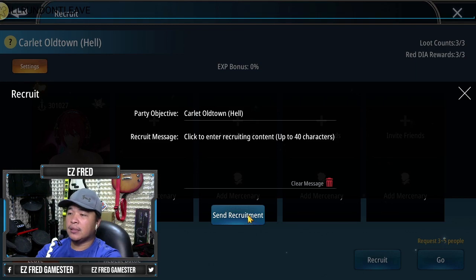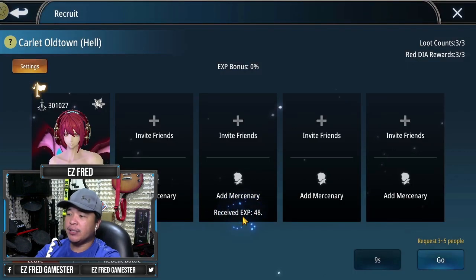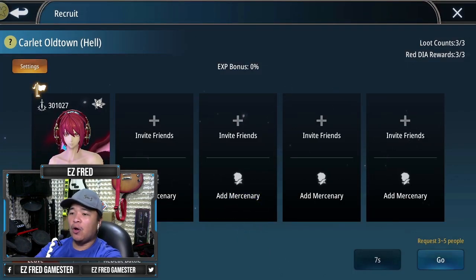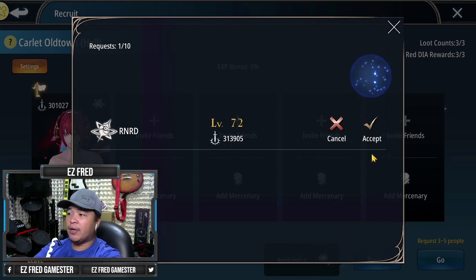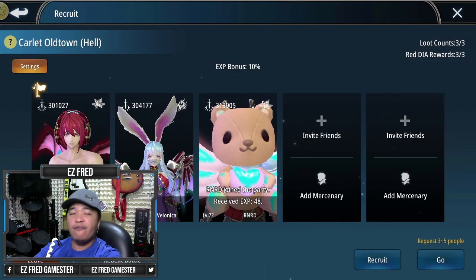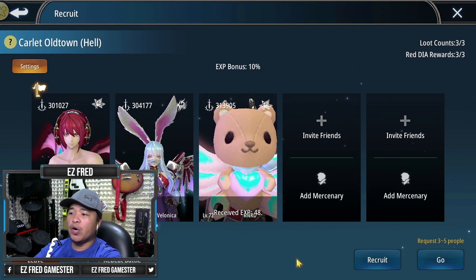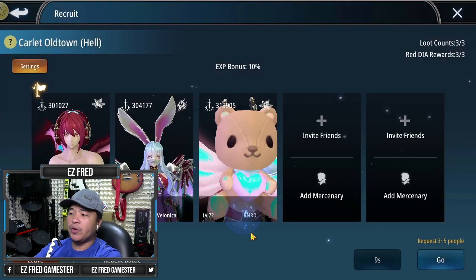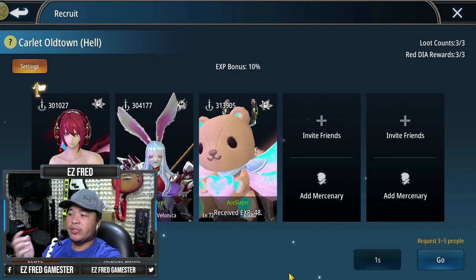Enter and then 'all run, don't leave' — or anything that would let other people know that you're gonna do all the dungeon quests so that they will stay in the party. Send out your message. All we have to do now is wait for members. We currently have two members right now. It's 9:44 AM server time and we just need two more members to join our team.